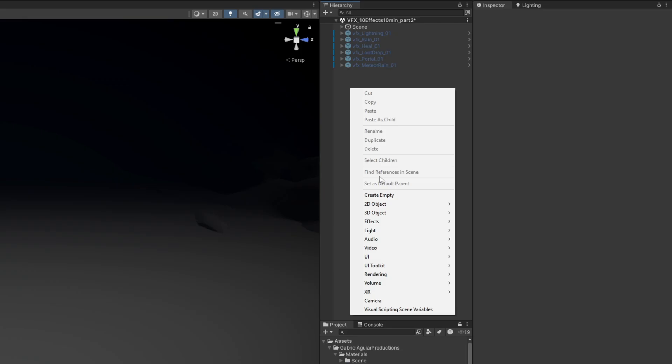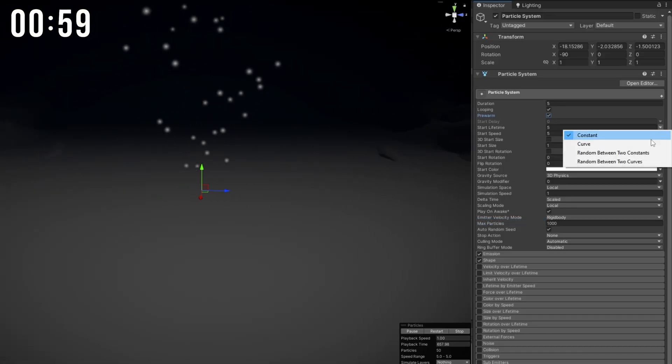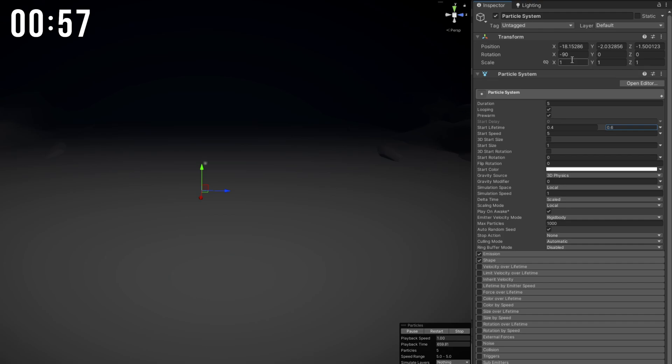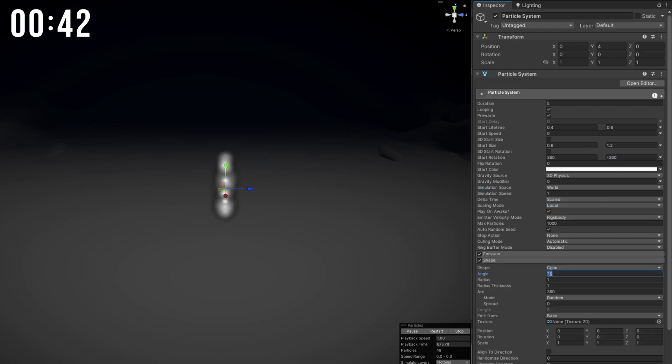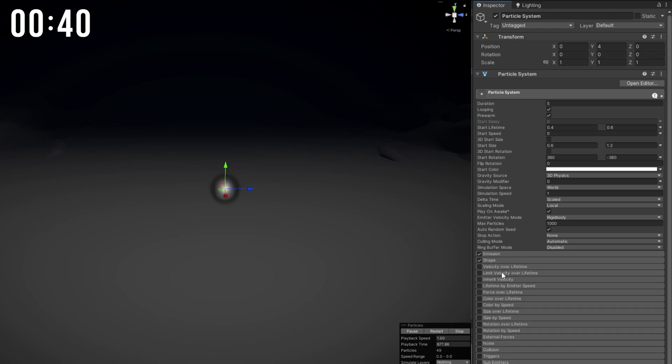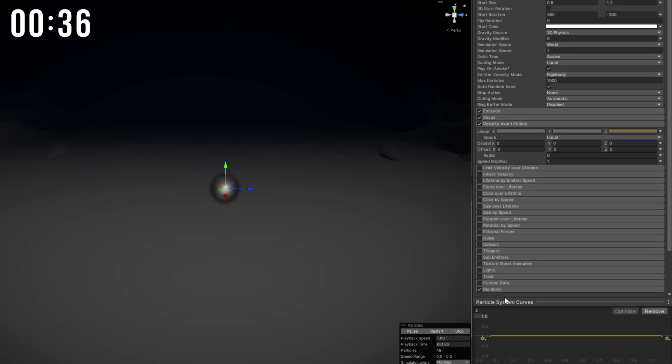And the next one is a flamethrower. Make sure pre-warm is on so when pressing play all the particles are ready. Short lifetime, reset the transform. No start speed — that's gonna happen in the velocity over lifetime. Random start size and random start rotation. I'm gonna make sure I use World for the simulation space so I can move the flamethrower around and flames are left behind. Really high rate over time, small angle and radius for the cone. In the velocity over lifetime I'm gonna use a curve so they are really fast in the beginning on the Z axis only and then they slow down.